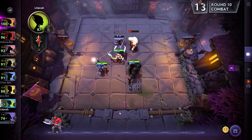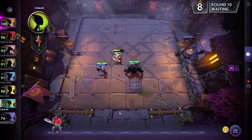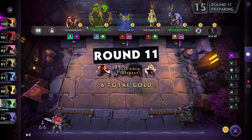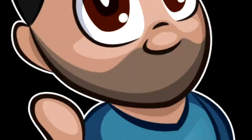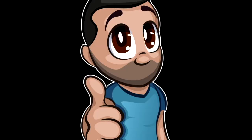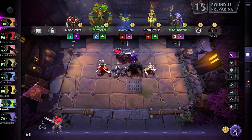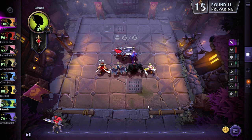You earn interest from each fight for every 10 gold you start with. On this loot round we've got a tier two item — we'll grab that. We had 10 gold at the start so we got one interest. Next round with 20 gold we'd get two gold interest. It seems complicated but it's really not. I'm going to be playing more of this, so leave a comment below if you want to know anything specific or if anything wasn't explained well enough.